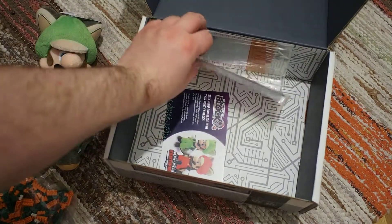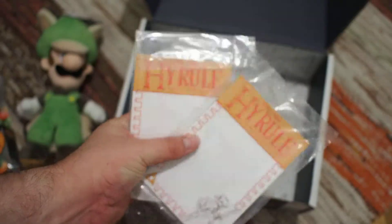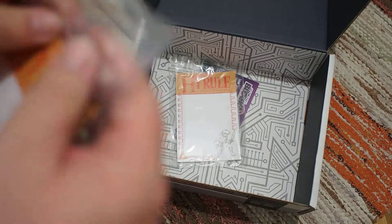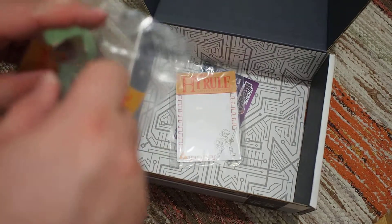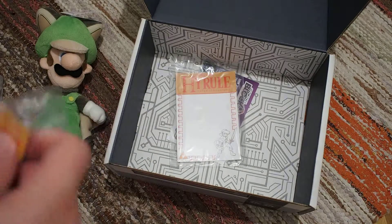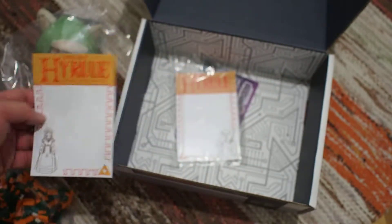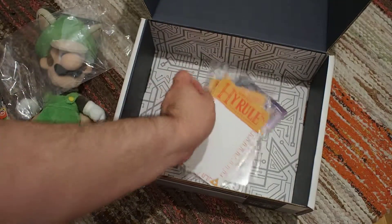And here we have — let me just check what this is. I think it's magnets — one Link and one Zelda, like a whiteboard-y thing. Let me open it up and see. Sorry for being out of frame. Yeah, it's a magnet, like a whiteboard magnet. Pretty cool.